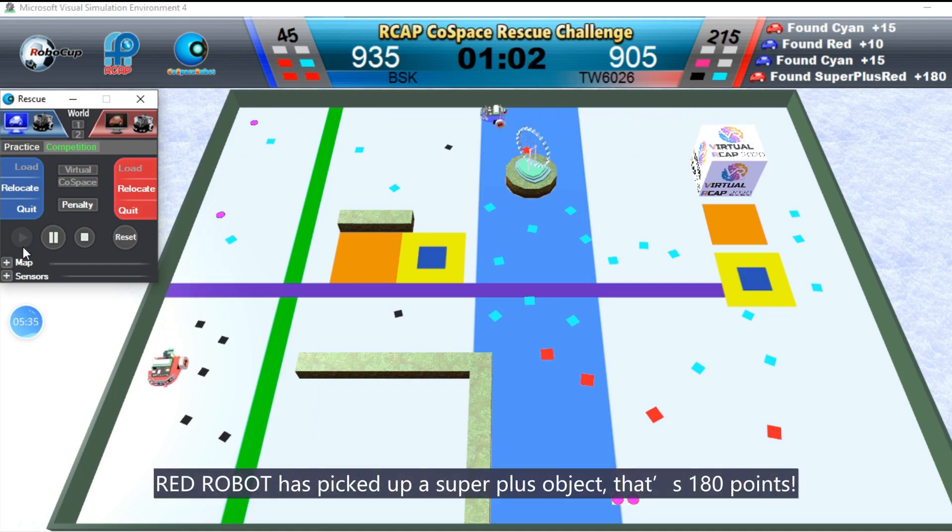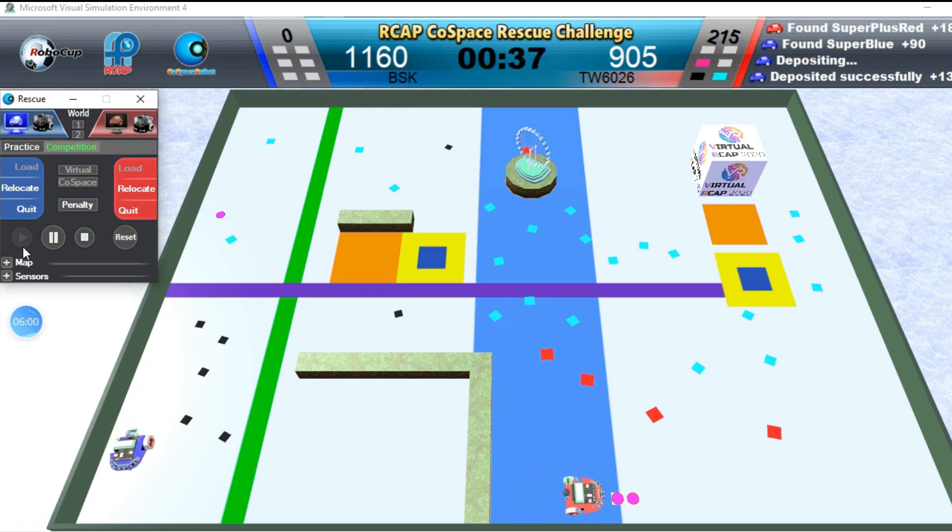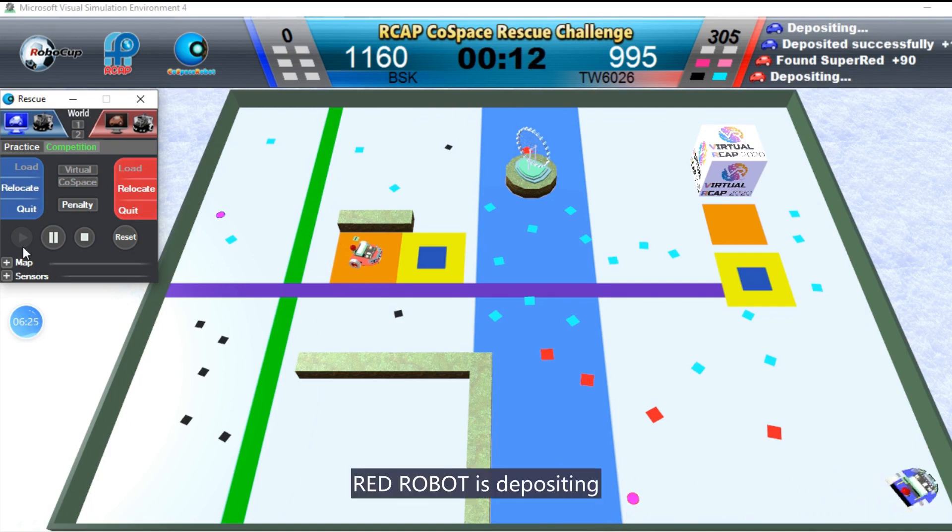Red Robot has picked up a super plus object — that is 180 points. Looks like a close match. Blue Robot is depositing. Red Robot is depositing.